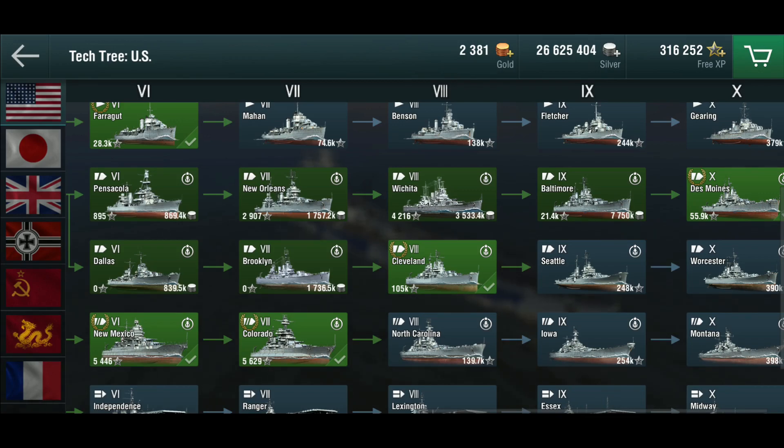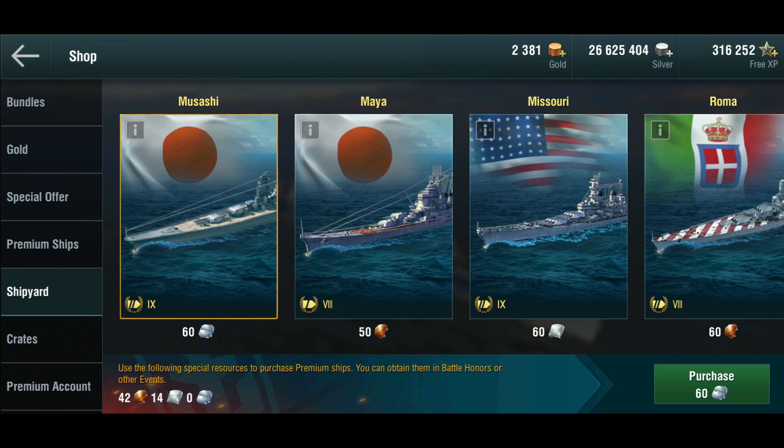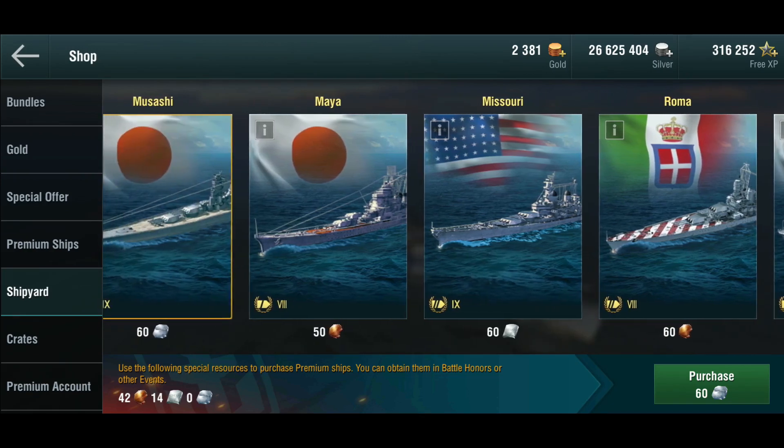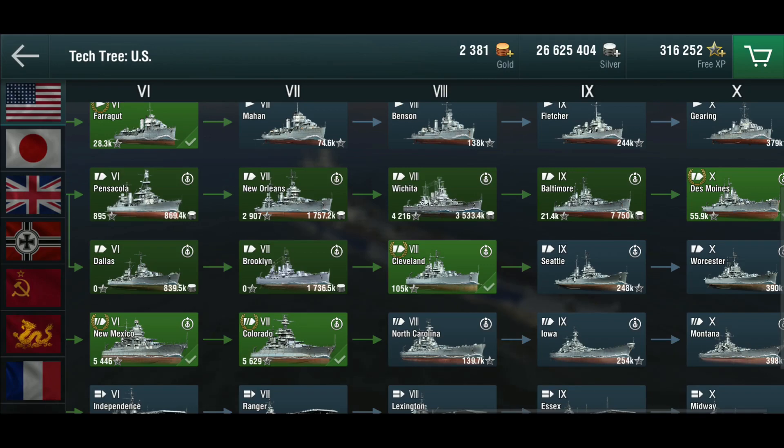Now if you're not super familiar with these, that is one way that has been introduced and is gradually rolled out across the different tech trees, that gives you special resources. Why would you want special resources? You want them for the shipyard because the shipyard has currently three resources: copper, steel and titanium, and you can buy premium ships for it — high level premium ships.